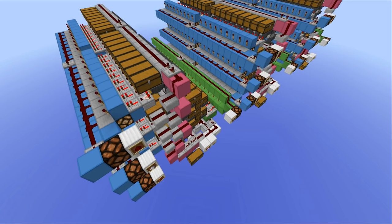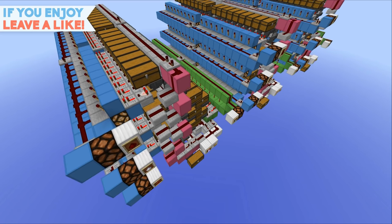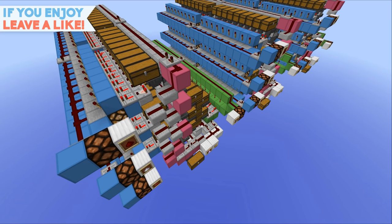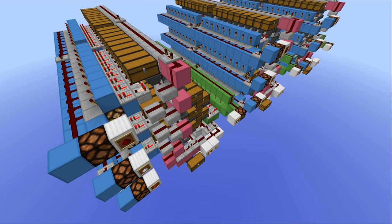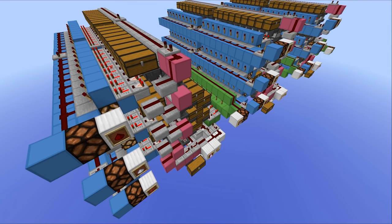Hello everyone, this is Mumbo here. Welcome back and today is another episode of Too Small, the show in which we take an average everyday build and say 'Hey, that's far too small. How about we make it ten times bigger?' And this episode is actually a bit of an exception because we aren't just making it ten times bigger — we're making it about a hundred times bigger.